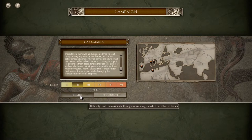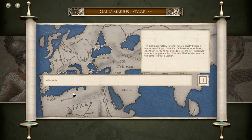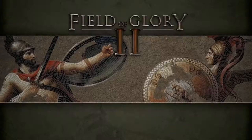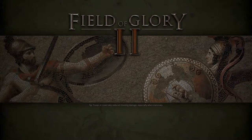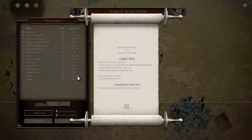We just got done reading all that. We don't even know how many scenarios we've got — looks like four, actually. Marius' military campaign began as a cavalry trooper in Numidia with Scipio. In the 120 BCs he served as a tribune in Asia Minor. In 115 he was elected praetor, and in 114 he was given pro-praetorian governorship of Hispania. This battle is a skirmish with some recalcitrant Spanish. Let's see how this goes — stepping into some huge shoes here, folks. Maybe I'll be able to pull it out.